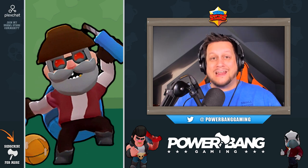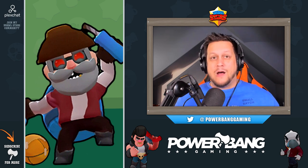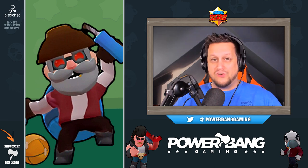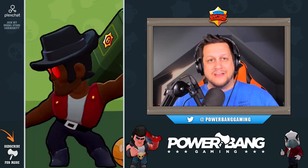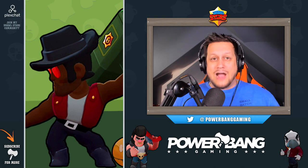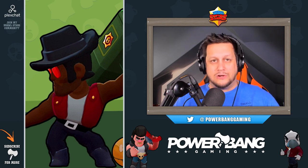Dynamike's low usage rate got him another buff — they've increased his health from 600 to 700, and I find myself already incredibly effective with Dynamike. This buff will just make it easier to survive and get off a few more shots. I told you guys last time that Brock was going to make a comeback into the meta, and that seems more inevitable than ever with a 17% increase in rocket flying speed. Brock is going to be firing rockets nearly as fast as Piper — he'll be a force to be reckoned with.